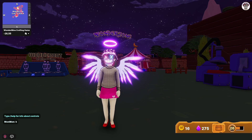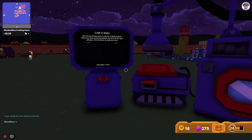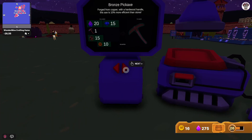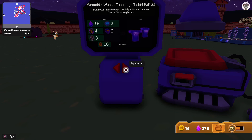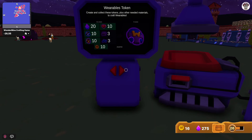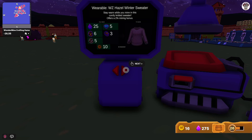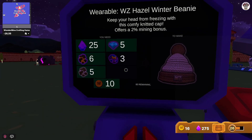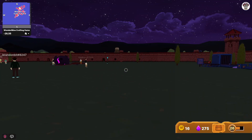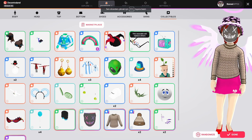Hello everyone, welcome to my channel. On today's video I will show you how to mine Wanderzone items. When you come to craft a machine, you will see wearables which you can buy with wearable tokens. When you get one of these items, you cannot see them in your inventory — you will see nothing.